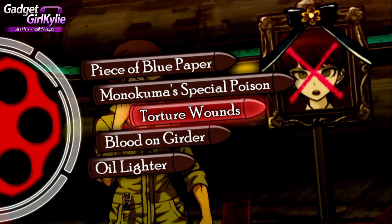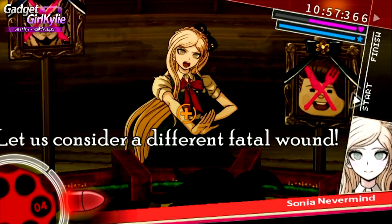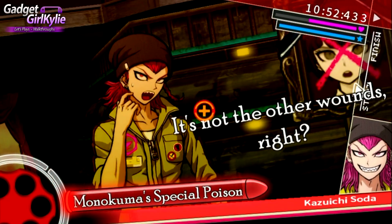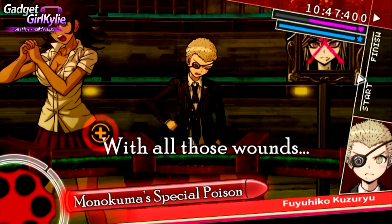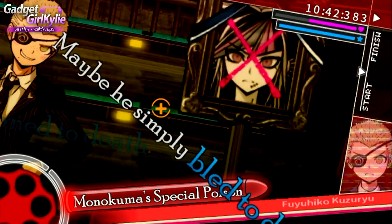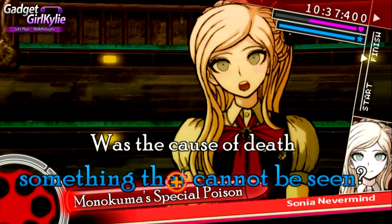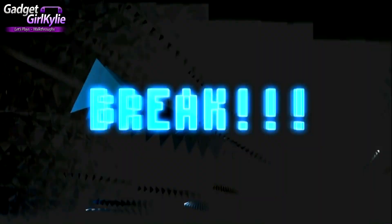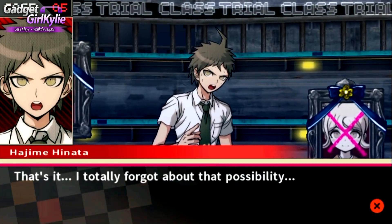Oh, Monokuma's special poison is a truth bullet - right, okay. Let us consider a different fatal wound. It's not the knife in his right hand, right? It's not the other wounds, right? With all those wounds - maybe he simply bled to death? No, I don't think so, there's no way he bled to death. Was the cause of death something that cannot be seen? I agree with that. That's it - I totally forgot about that possibility.